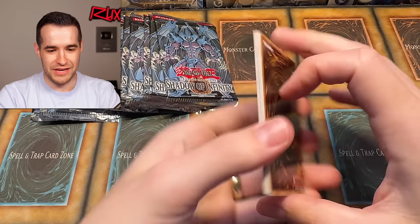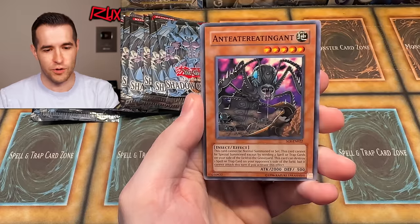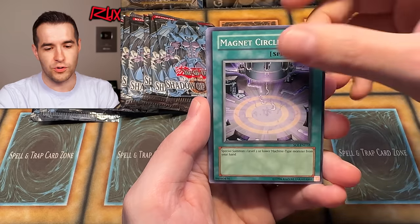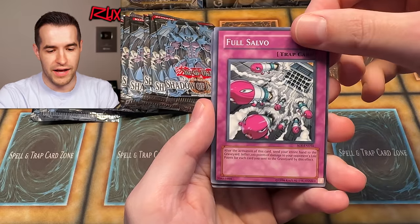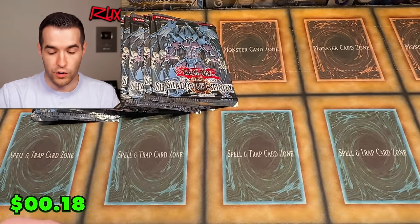It's crazy that it took just 18 loose packs. We've opened two first-edition booster boxes and probably six total boxes of Shadow of Infinity before without the luck. Pack six has Death Frog, Magnet Circle Level 2, Disciple of the Forbidden Spell, Ancient Gear, Full Salvo, and Phantasmal Martyrs — a cool rare. The Ultimate Rare Princess Koran looks really beautiful. The value isn't really there, but it's a big part of the appeal.